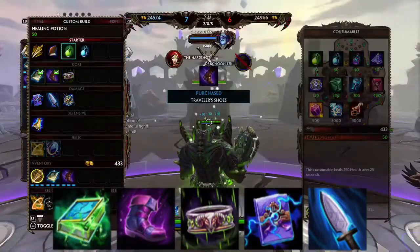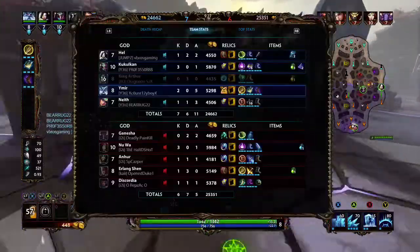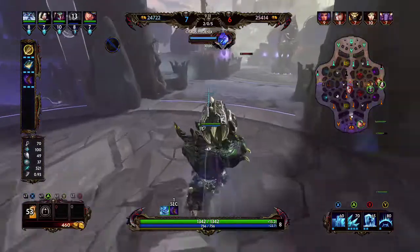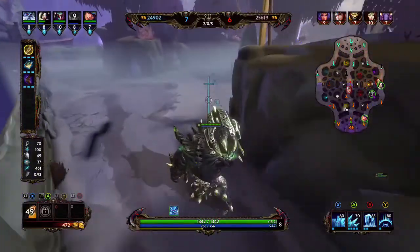Then Demonic Grip, Soul Reaver, and Sphere of Desolation. Those are my core items that I like to run in the jungle. Like I always say, each game is different, so make sure you build accordingly.